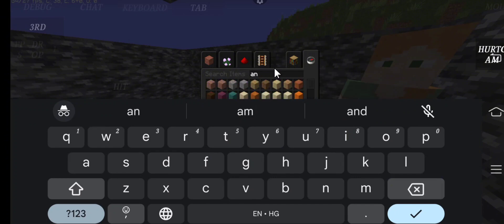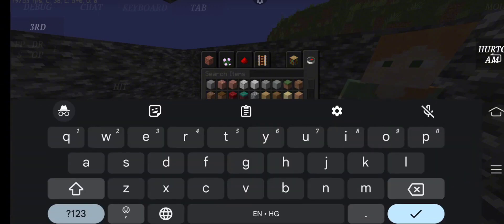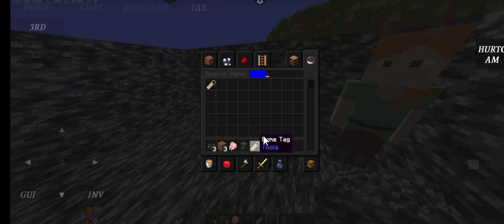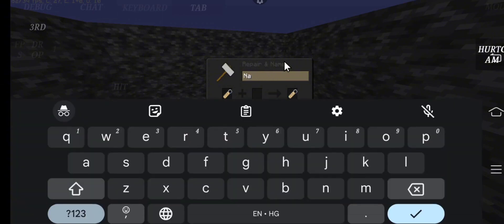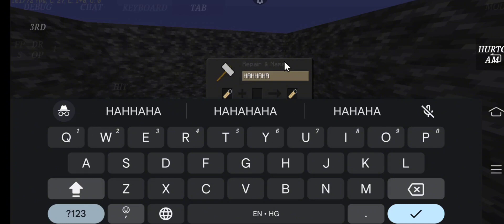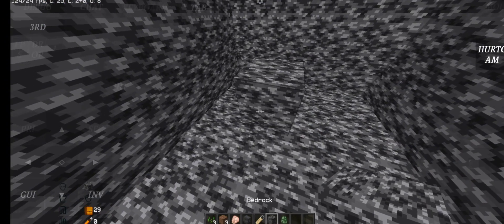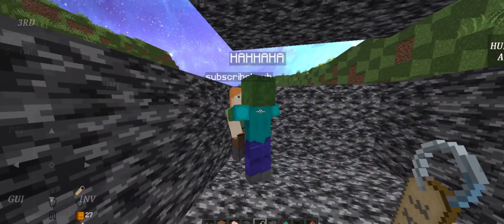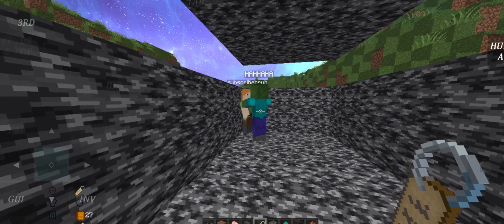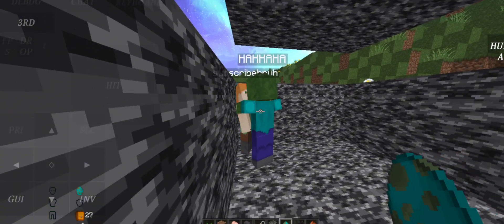Then I will take the zombie anvil level and put a name tag here. Click the name tag to rename it. So we have a rate-limited spawn — they will kill you. I don't know if there is a person who is an AFK bot.